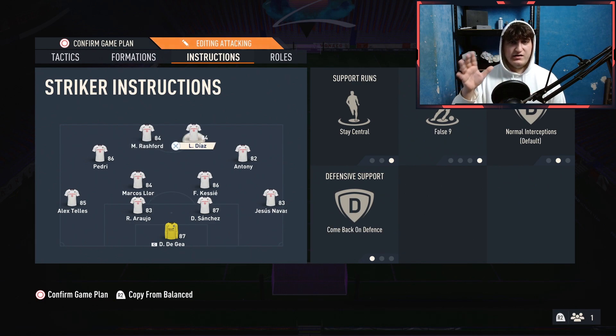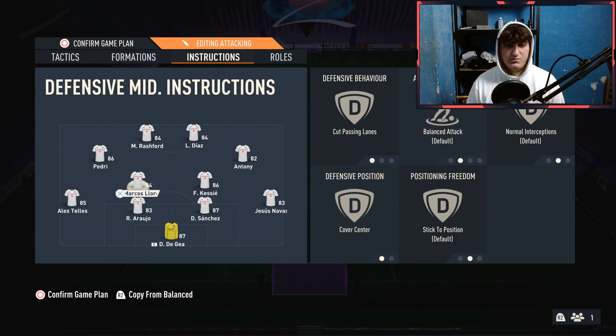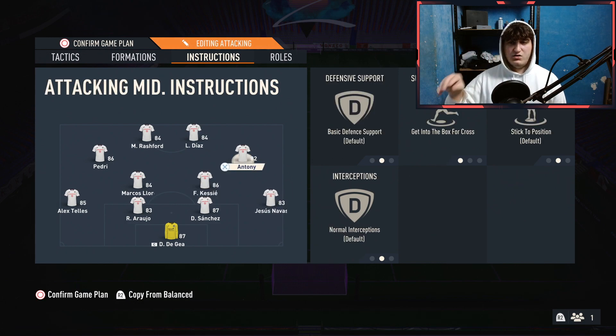For your more dribbling, less finishing striker — for me that's Luis Diaz — I've got stay central, false nine, come back on defense. He doesn't really come back on defense but drops into midfield, which allows either my Marcus Llorente, Pedri, or Anthony to go into that gap. It's really confusing your opponent — like, where's Luis Diaz? Where's Anthony now? Where's Pedri now? So they swap positions on the pitch.